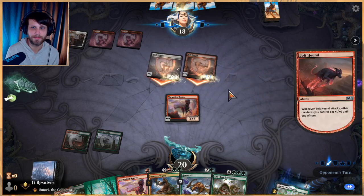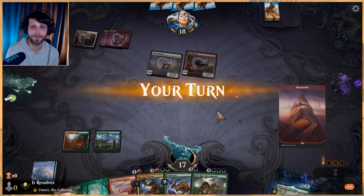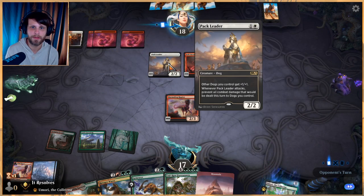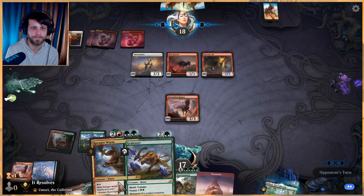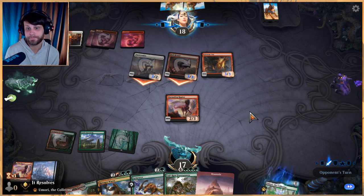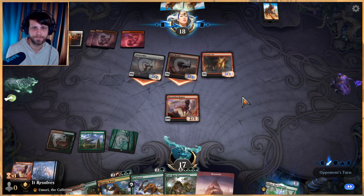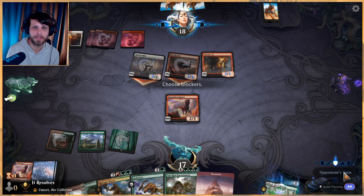Chances are against this matchup... I'm gonna do this. Oh, it gets first strike - gosh, I'm dumb! That's fine, that was a mistake, a big oops. Prevent all combat damage - okay yeah, that's fine, kind of sucks but it is what it is. Pack Leader is stupid good. That definitely set us back - we could have done a little bit more this turn otherwise, but misplays happen, we learn.